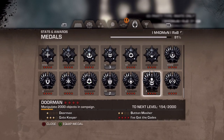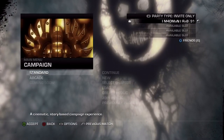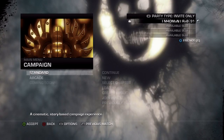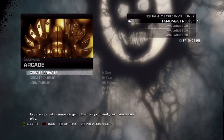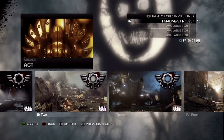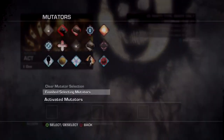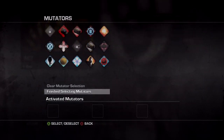Alright guys, it's MadmanRab here and in this video guide we're gonna look at getting possibly the easiest onyx medal there is. It is Dormant. This is manipulating 2000 items in campaign. I do appreciate that most people will already have this medal but I'll just make a tutorial for it anyway, so that eventually I'll have every single onyx medal on my channel.